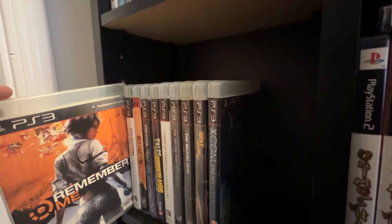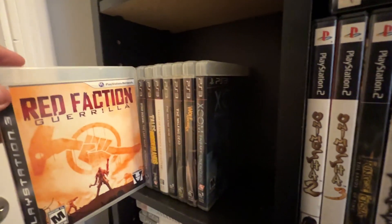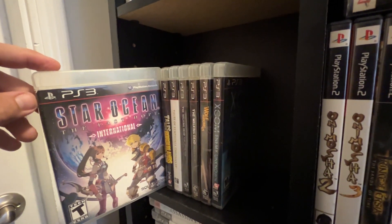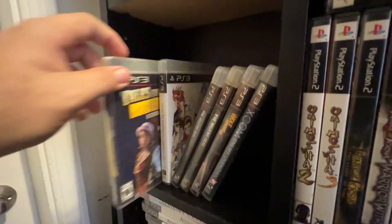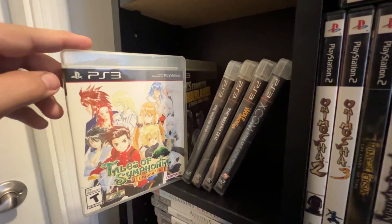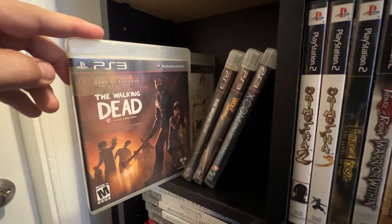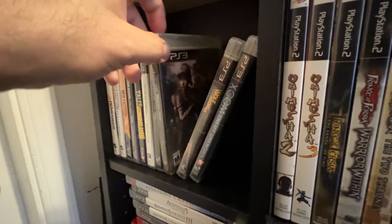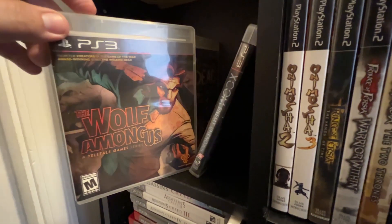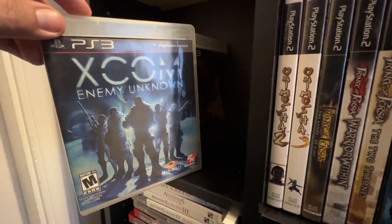On the second shelf we have Remember Me, Red Faction Armageddon, Red Faction Guerrilla, Star Ocean: The Last Hope International Edition, Tales from the Borderlands from the Telltale Game Series, Tales of Symphonia Chronicles, the Game of the Year Edition of Telltale Games' The Walking Dead, The Walking Dead Season 2 from Telltale, The Wolf Among Us from Telltale, and finally XCOM Enemy Unknown.